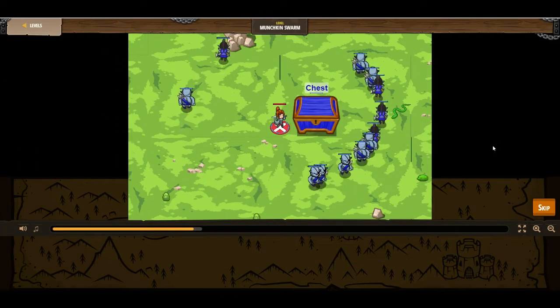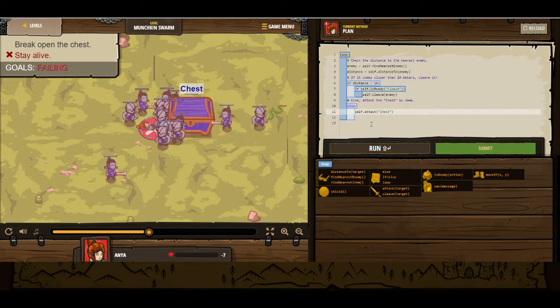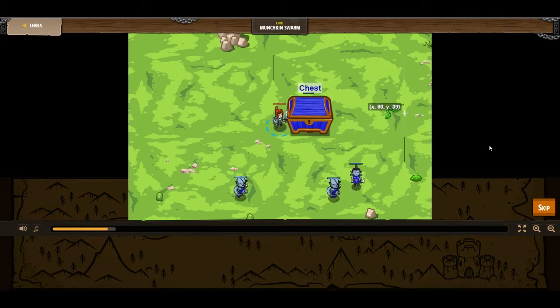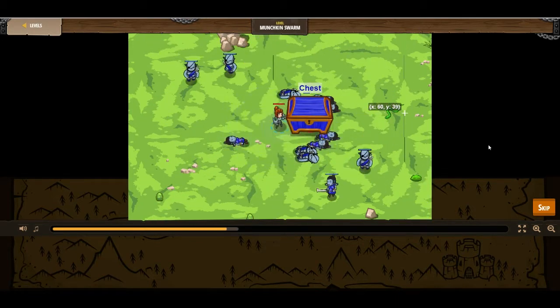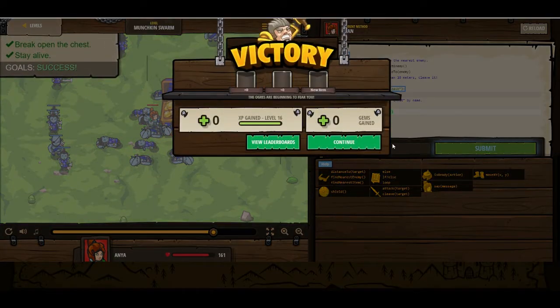We are not attacking the chest. We're not attacking anything. Because it's 'chest' and not 'Chest' — it needs to be capitalized. And it doesn't look like we were actually using cleave either. Did I misspell distance or misspell enemy? It doesn't look like it. Looking at it right here, it looks like everything is correct. Distance is less than 10. That should work. I think this will do it — it all just happened to be that the chest wasn't decapitalized.